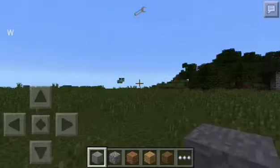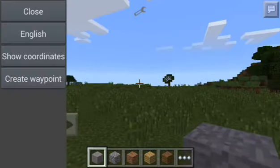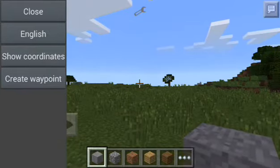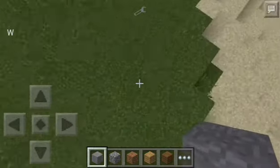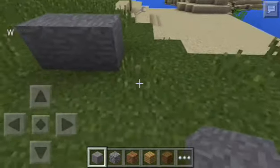Once you download it, there will be this 'W' icon. As you can see, it's in English but you can change it to Spanish, French, and other languages. So, what a waypoint is — imagine you build a house.